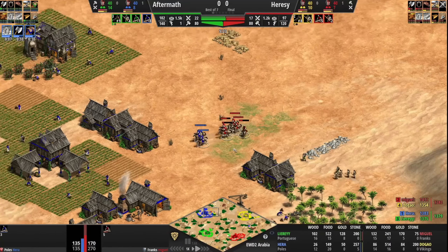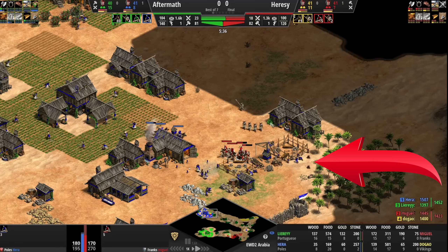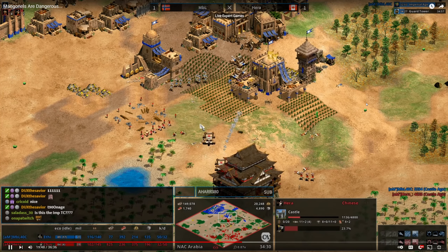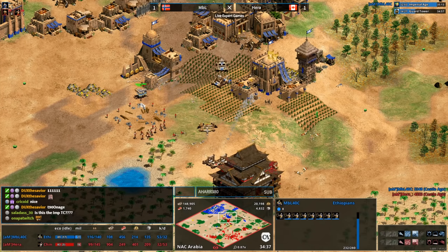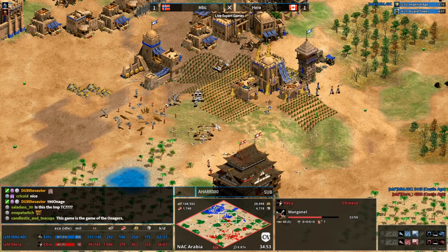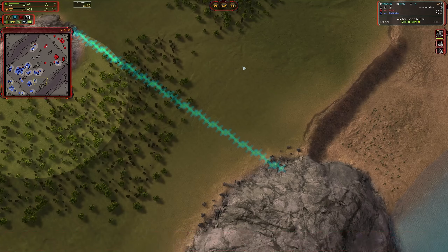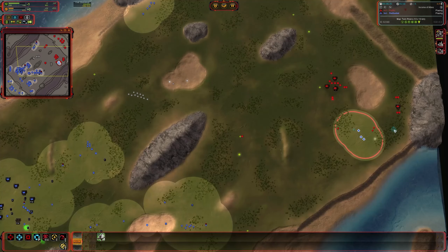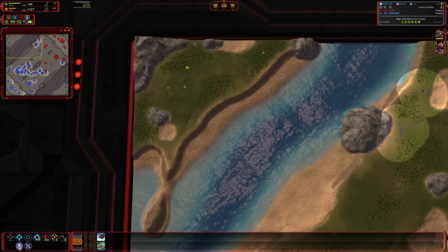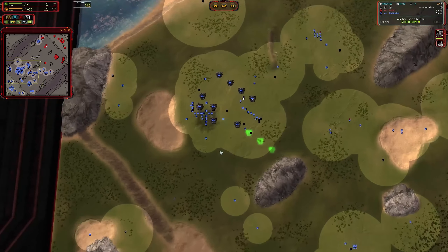If you watch AOE2 pro players like Viper or Hera doing archer splits against mangonel shots and quick-walling — I genuinely don't understand how they have that much attention to a particular space, especially since you can't zoom out like you can in FAF. There are a handful of micro techniques that give you an edge in FAF, but the crazy micro stuff you see in AOE2 is not central to FAF gameplay. With how many units are on screen and how big armies get, it's much more macro-oriented, which I think is awesome.